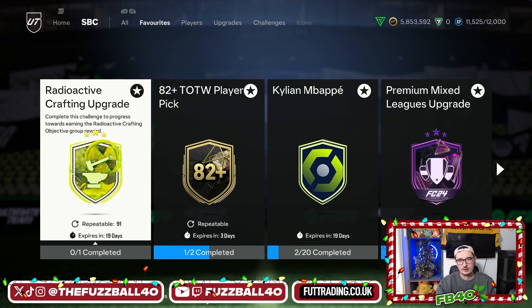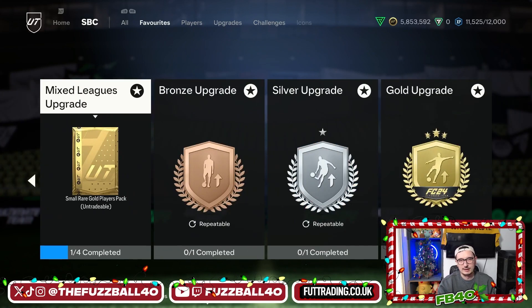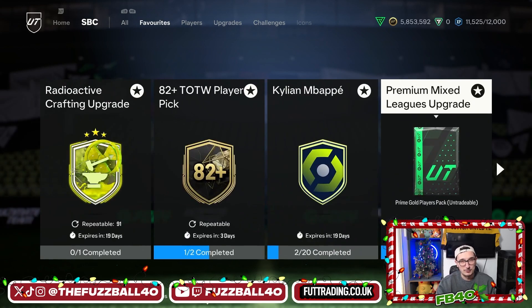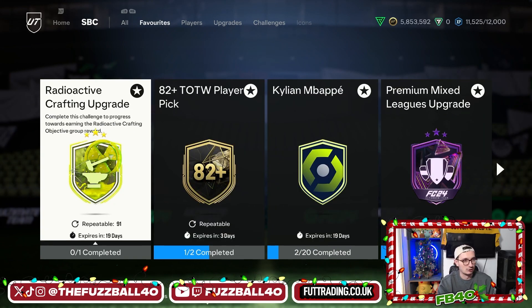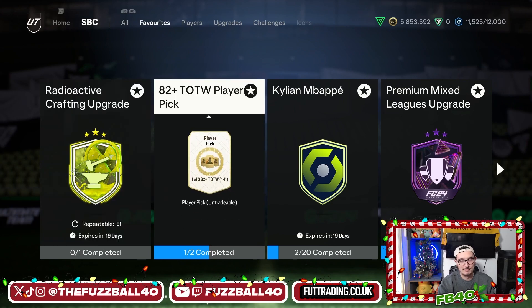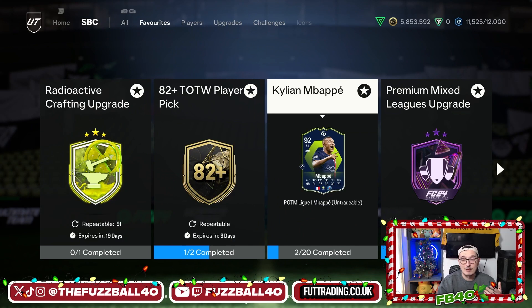You need to complete five a day in order to complete it overall - you shouldn't have a problem doing that. If it's a 2,500 coin spend on the mixed league upgrade each time, by the time you sell everything it's 2,500 times 100 completions, which is 250,000 coins. Most people can get hold of that relatively easily over the next 19 days. I don't think it's a coincidence that they both end on the same day - that's how I approach crafting the radioactive crafting upgrade.